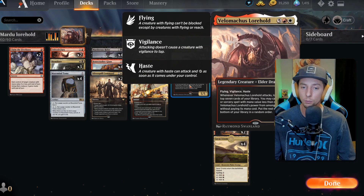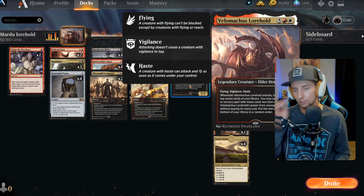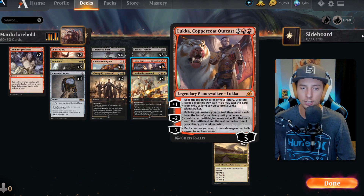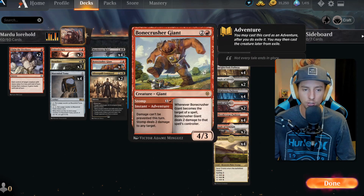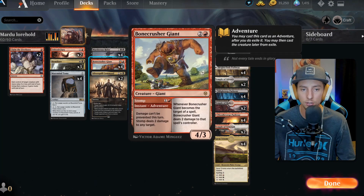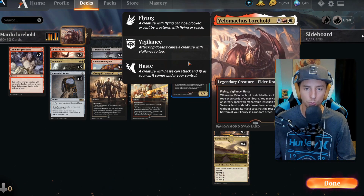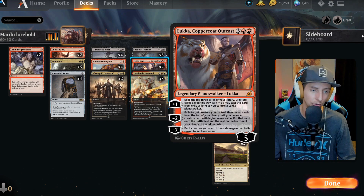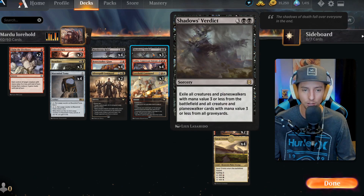What also pairs really well are adventure cards, because as you can see, Velomachus is a seven drop — a pretty hefty mana toll. We can actually cheat it in with Luka. If we have a bunch of adventure creatures, we can cast the adventure side of those cards, but we can also use the creatures as fodder for Luka to transmogrify them into a Lorehold. So we can get out a cheap Lorehold on turn five instead of turn seven, which is nice.